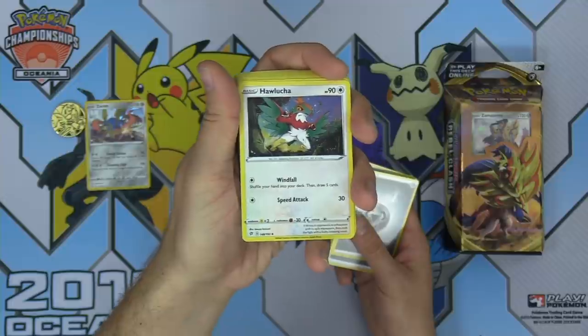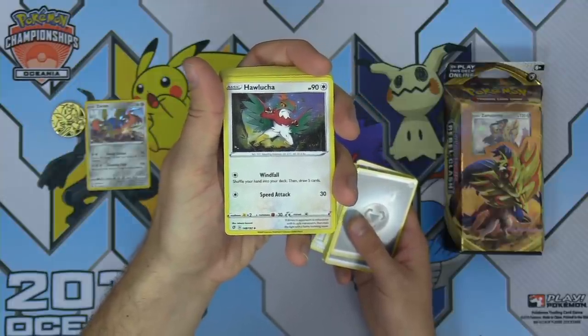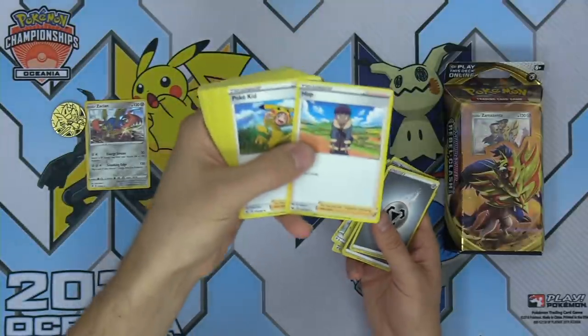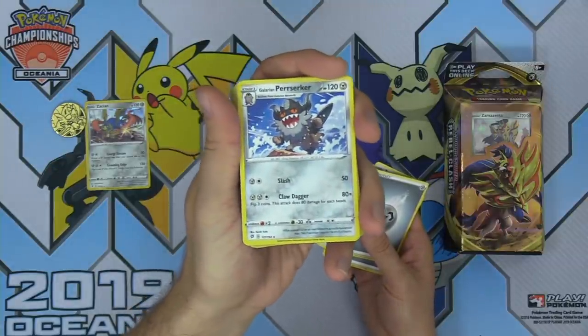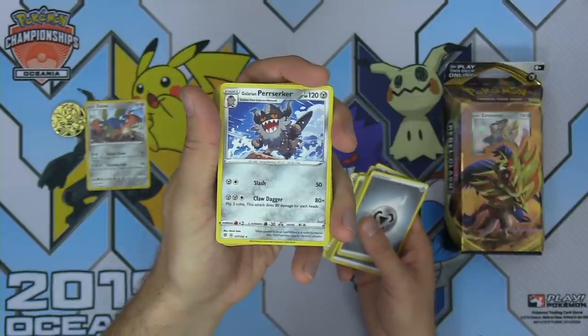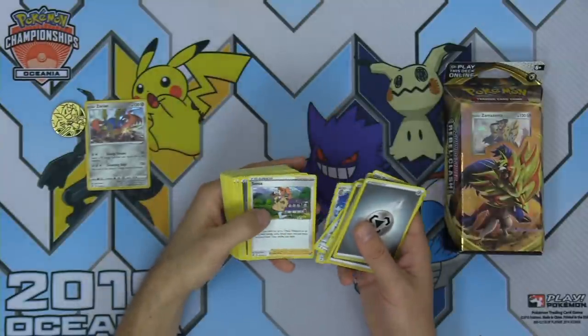Hawlucha has two attacks: Windfall — shuffle your hand into your deck then draw five cards — and Speed Attack for one energy, does 30 damage. Hop as well as Pokekid — some nice supporters. Galarian Berserker's Claw Dagger attack does 80 damage times the amount of heads you flip — flip three coins — so you could deal 240 damage for three energy if you're turbo lucky. Sonia is a fantastic supporter card, strictly better than Pokemon Fan Club: search for two Basic Pokemon or get up to two basic energy.